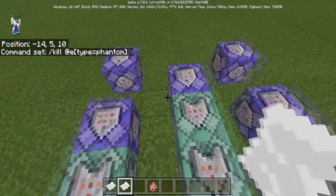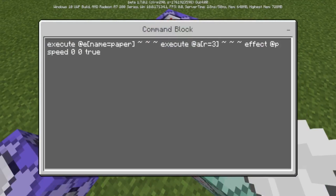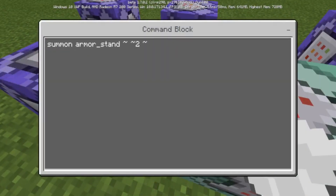Moving on to this line of command blocks — this one's going to be on repeat. You execute at name equals 'paper', then execute at all players within three blocks of that piece of paper. When a player is near, effect at player speed zero zero true — that's basically just a trigger for detecting when a player is near the piece of paper. I didn't add scoreboards, but to make this better for multiplayer you could use scoreboard objectives to control which players can use fireballs.